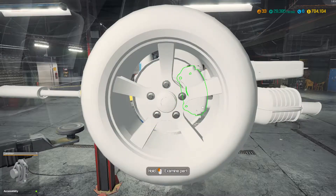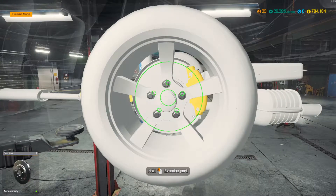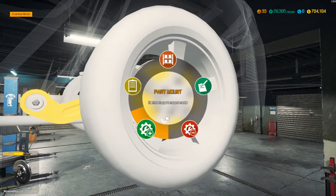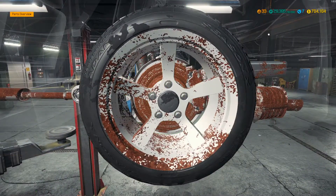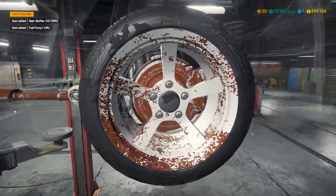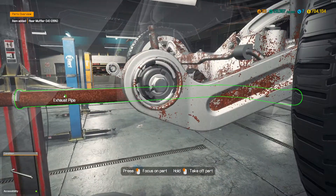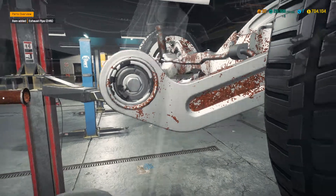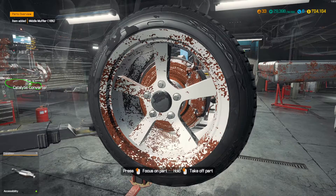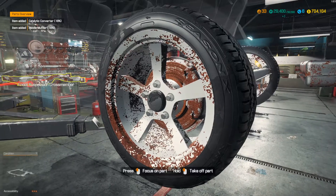Let's see if I can't examine these parts too. Well, I lied — my bad. I thought we were going to be doing brakes. We need to get rid of that fuel pump, that rear muffler, exhaust pipe, middle muffler, and a catalytic converter. Wow, we've got a lot.